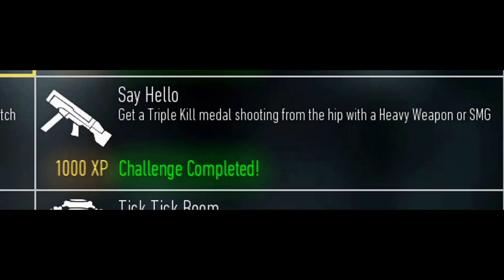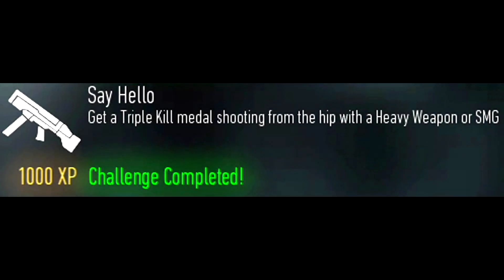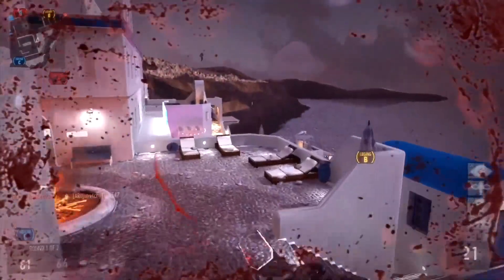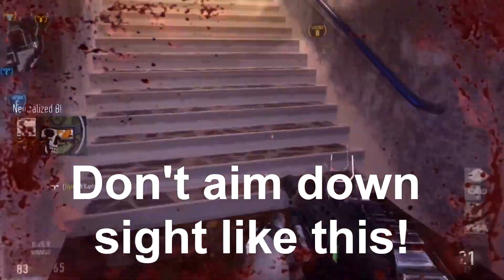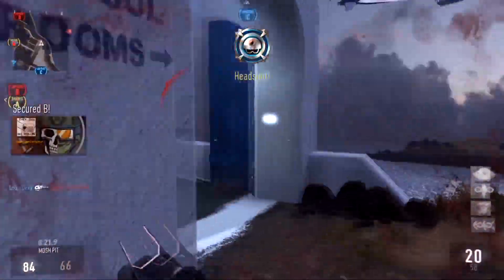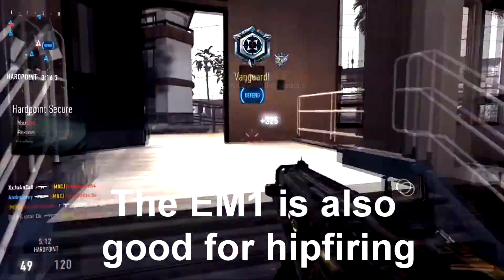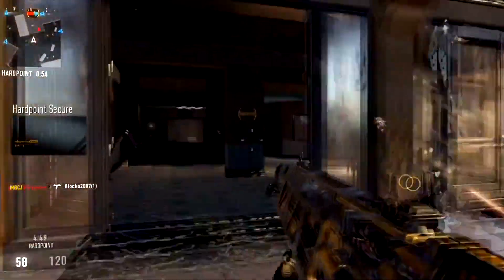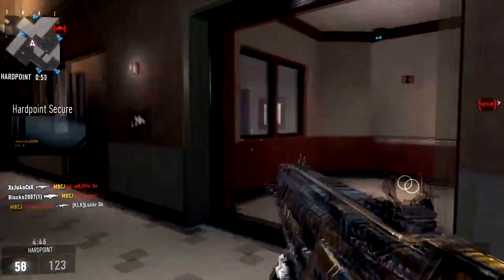The next challenge is called Say Hello and you have to get a triple kill medal from shooting from the hip with a heavy weapon or a snap SMG. I recommend using the ASO-1 with extended mags and the laser sight. The ASO-1 has great damage but you have to be in short range. I recommend playing Domination because enemies often capture flags there, and if you can find 3 enemies at the flag you can hip-fire with the ASO-1.